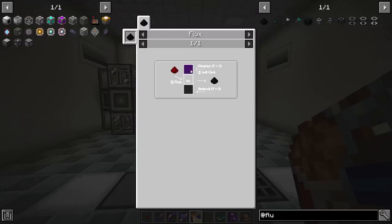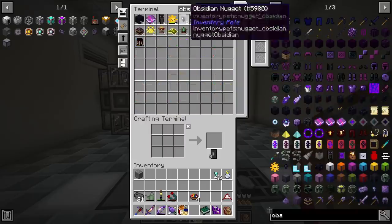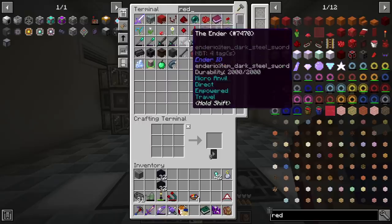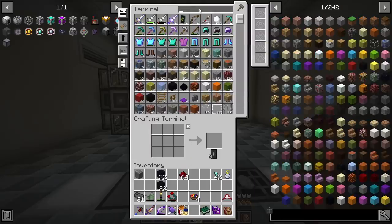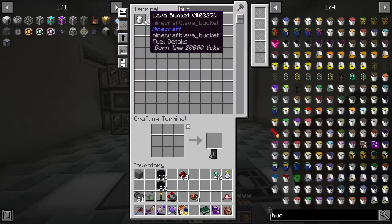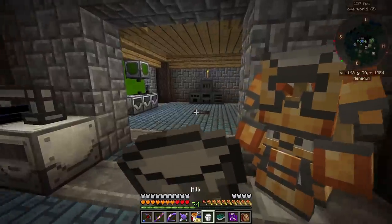Let's try this out. So it's obsidian above it, an air block, and then bedrock at the bottom. I'll grab some obsidian and redstone. I'm also going to have to go mining for a little more redstone and obsidian. I need a bucket of water. We still have our copy of the contract — I'll just drink the milk and we'll call it good.